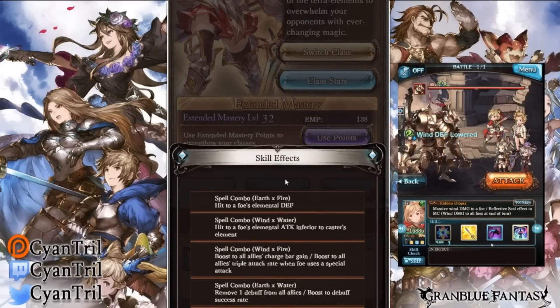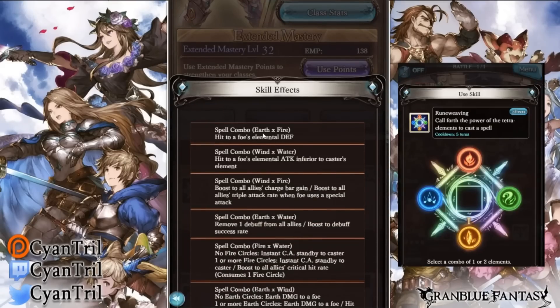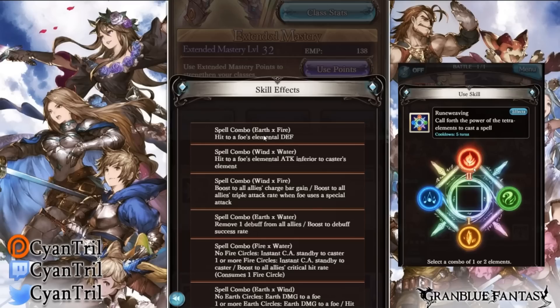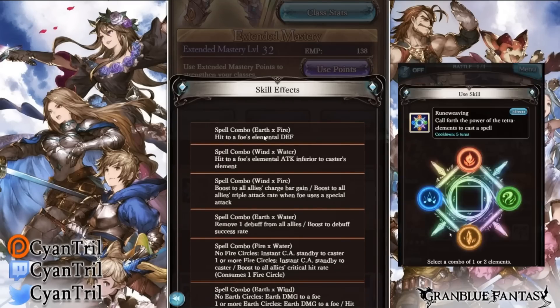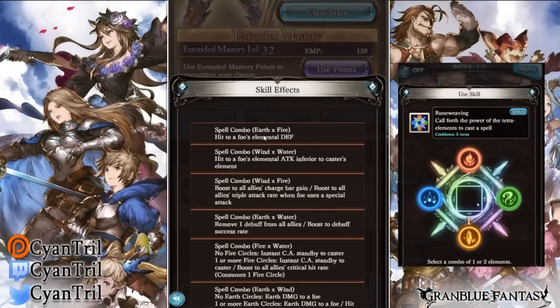Spell combo earth and fire is the most common one you may see — this is a hit to foe's elemental defense down, 25% defense down. That's the best combination personally, and it allows this class to cap defense down, so it's very versatile. Another combo I find to be very good is wind and water: hit to foe's element attack inferior to caster element — meaning if your caster is water, it hits fire attack down, and if your caster is fire it hits wind attack down.